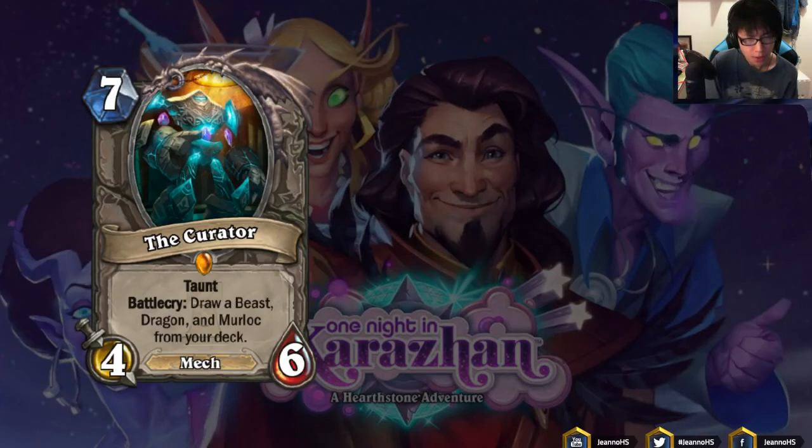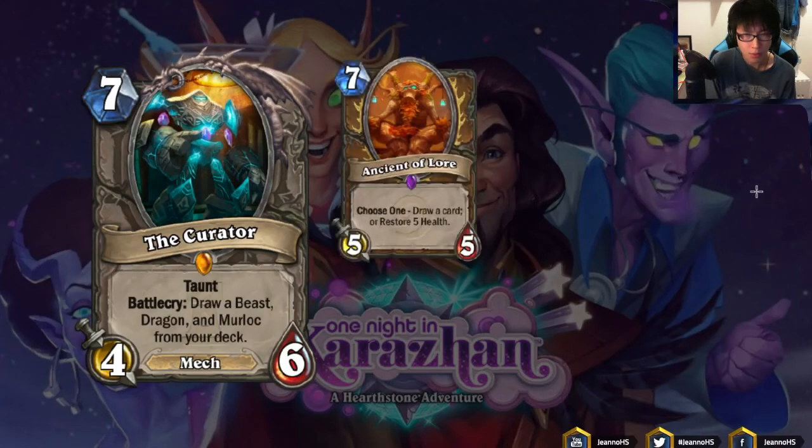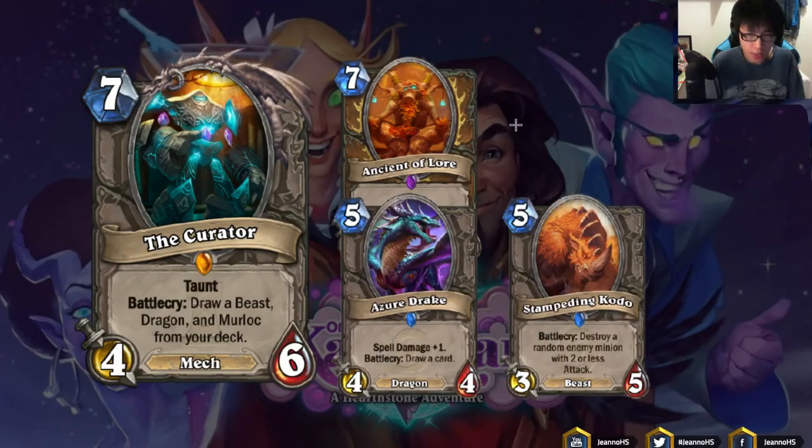Next we have The Curator: 7 mana 4/6 Taunt, Battlecry — draw a Beast, Dragon, and Murloc from your deck. You can compare this with Ancient of Lore, which was 7 mana 5/5. Nobody is playing Ancient of Lore right now, but before it was nerfed it used to draw 2 cards. If you can draw 2 cards from The Curator — any Beast or Dragon — I think this card is going to be very strong. We can play Dragon and Beast together — Azure Drake is very popular so there's no problem playing 2 copies in your deck, and you can also put in Stampeding Kodo. I think there is a lot of potential with The Curator.